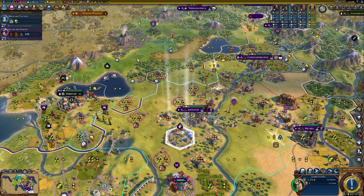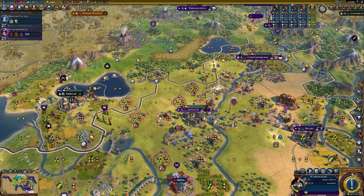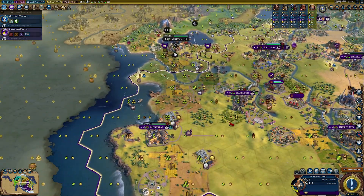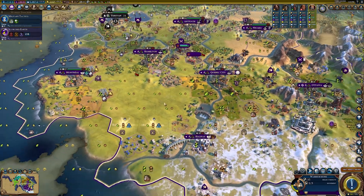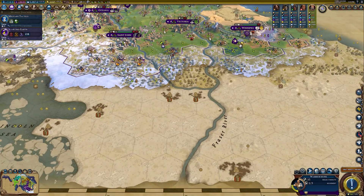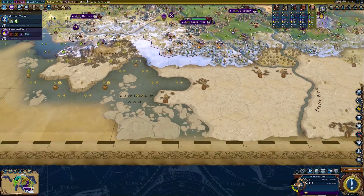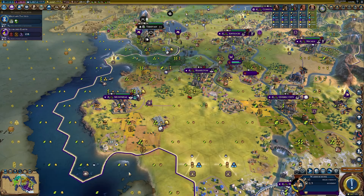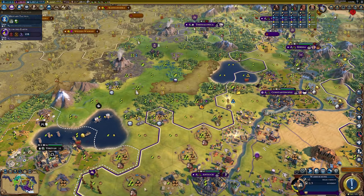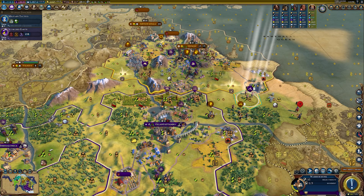We've got the scientist — let's activate two random technologies from the industrial and modern era. It reveals oil! Our knowledge of refining has advanced considerably — and steel. It boosted refining when it revealed oil without needing refining — very strange. There is a bunch of oil down here; we could easily settle a city right next to this one. We should probably do that soon.